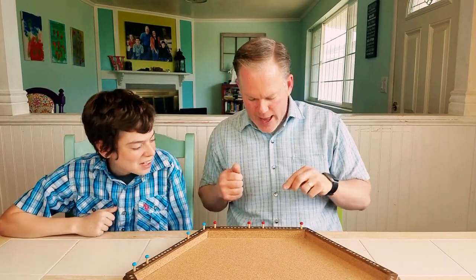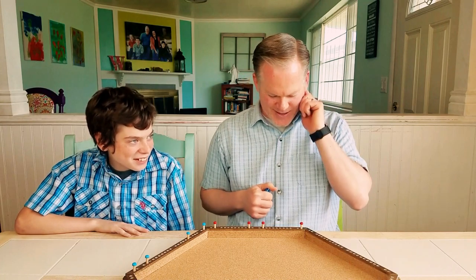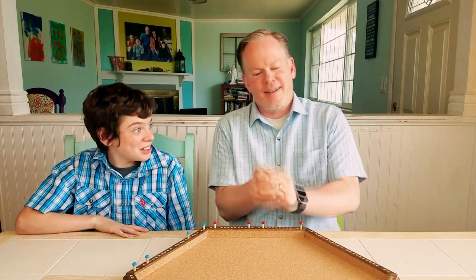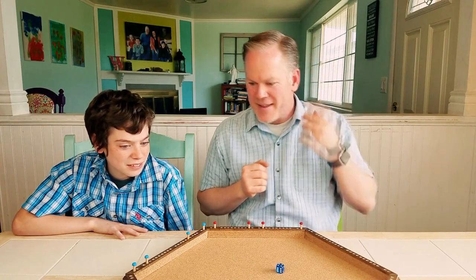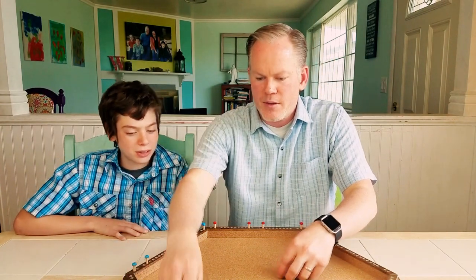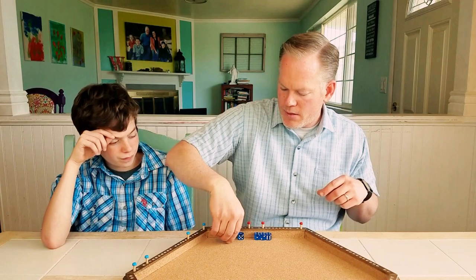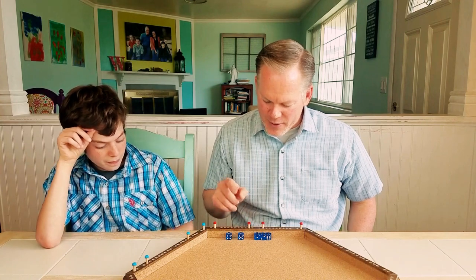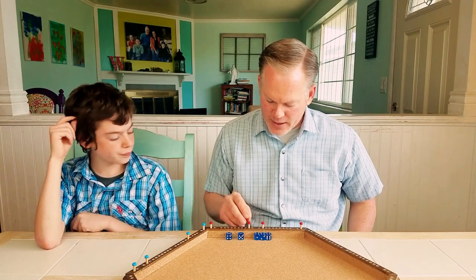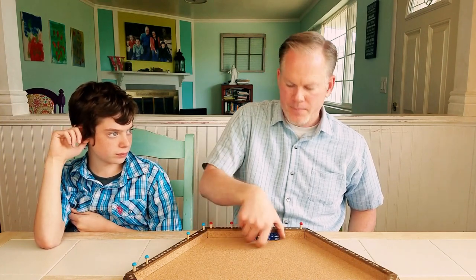Jeez. And I'm only at 2,900. How'd you get so far ahead of me? Because you got zapped so much. You got three fours — 400. A one and a five — 500. And a five — 550. I think I'll stop. So 550, right? Yep. There's my 50. One, two, three, four, five. Your turn.